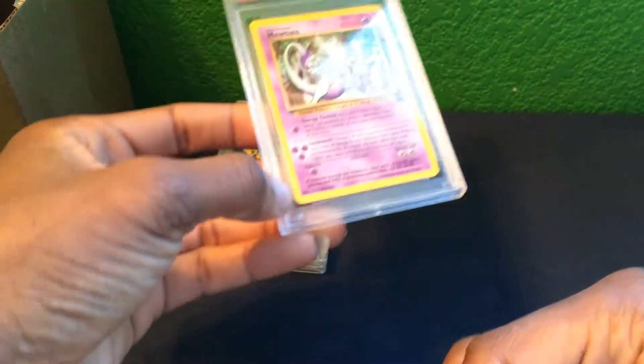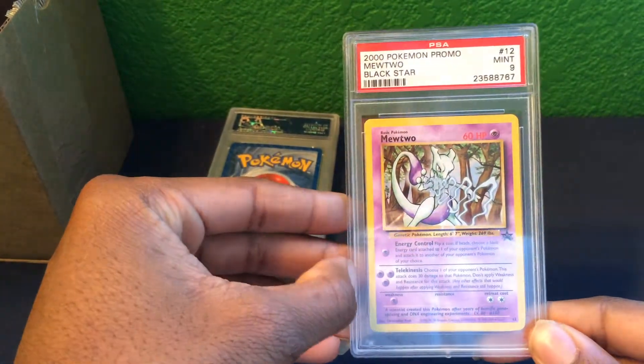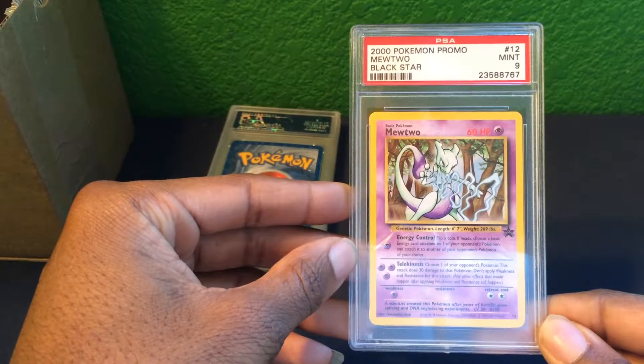We have a promo card — a Black Star promo Mewtwo — with a Mint 9 grade.